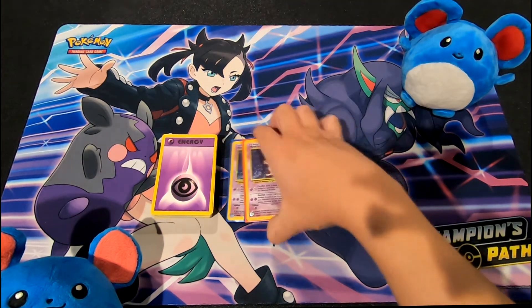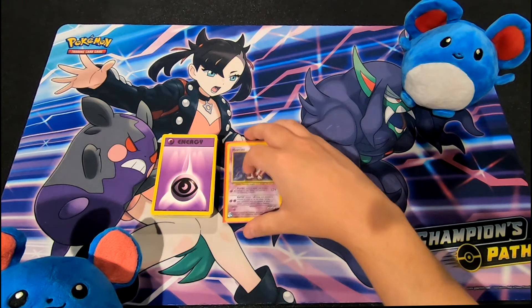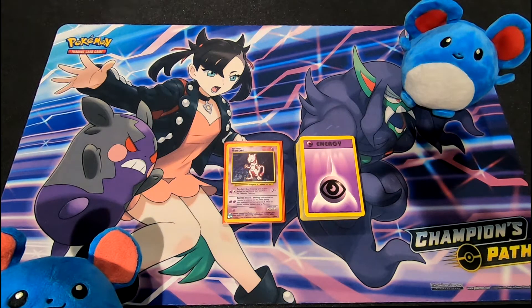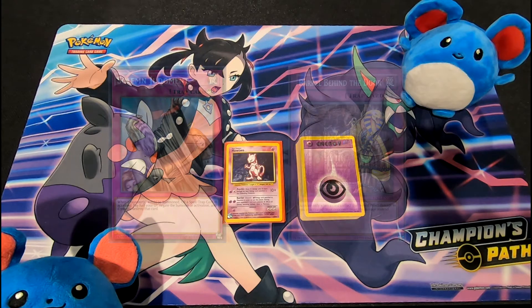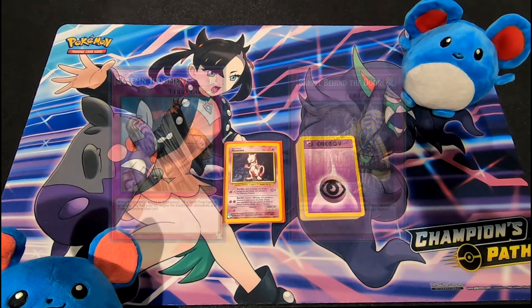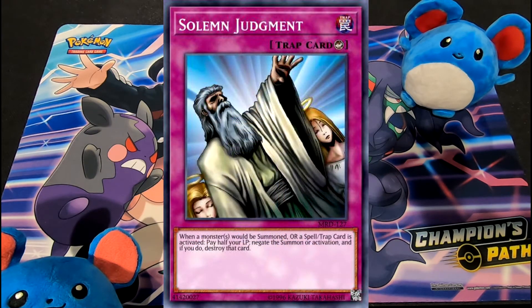Now I know that sounds silly and you're probably thinking, who would fall for that or make that kind of mistake? This was during a time when card games were hitting a larger audience and careless mistakes like this happened — and continue to happen. A good example would be in Yu-Gi-Oh! with the cards Solomon's Judgment and Barrel Behind the Door. Solomon's Judgment was a card that negated anything your opponent could do. It was extremely strong but the cost was paying half your life points.